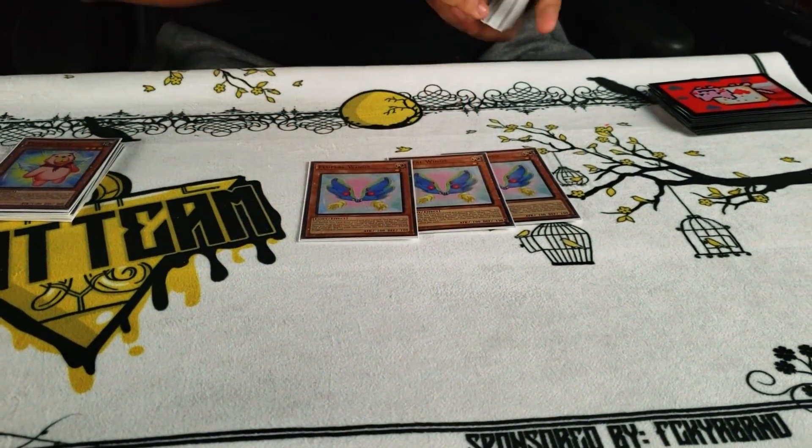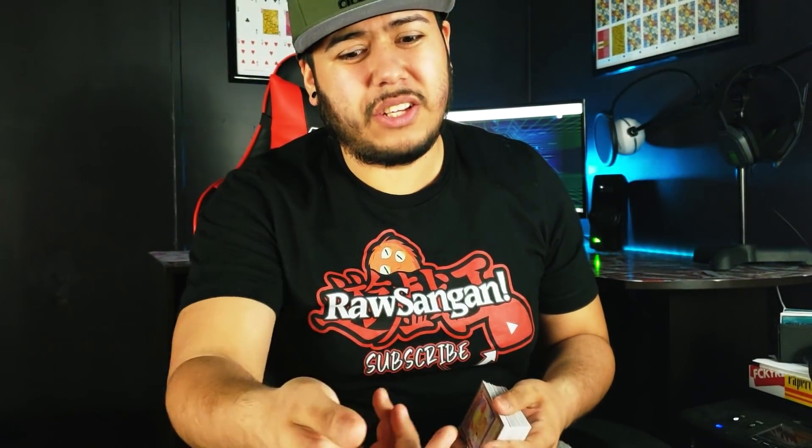I play three Fluffal Wings. Basically, if you control a face-up Toy Vendor, you can banish him and banish another Fluffal monster — you draw a card and send Toy Vendor to the graveyard, then draw another card. So it lets you draw two cards, and Toy Vendor also activates to let you search for another Fluffal monster or an Edge of Savers.